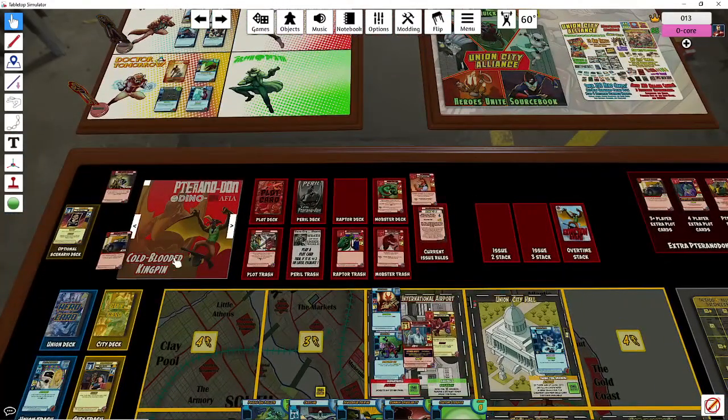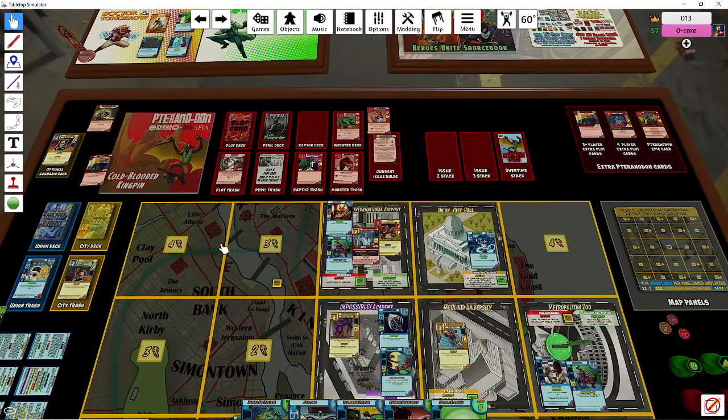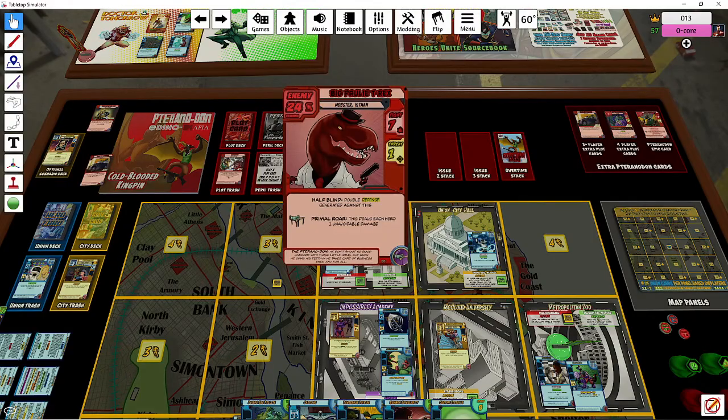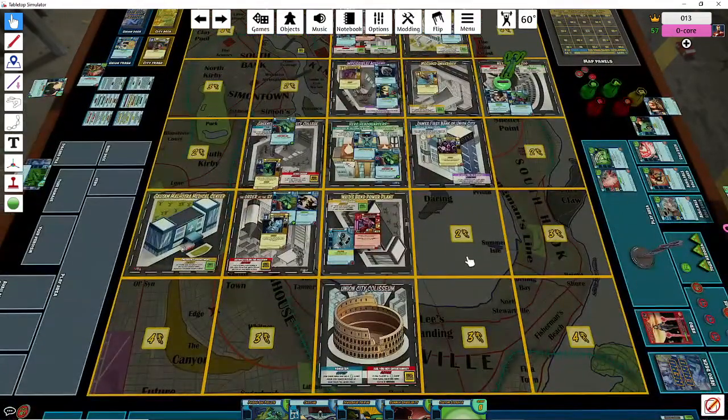Each enemy is kind of a big boss that you're fighting through. We played the Toronto Dawn, which is a kind of mafia-themed dinosaur group — which is kind of fun — and they sent many different raptors at us. These raptor gangsters, along with bigger mobsters that we had to defeat to win the game, which we barely squeaked by and did.